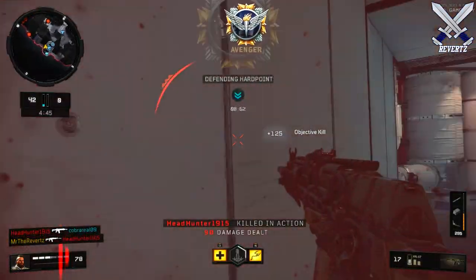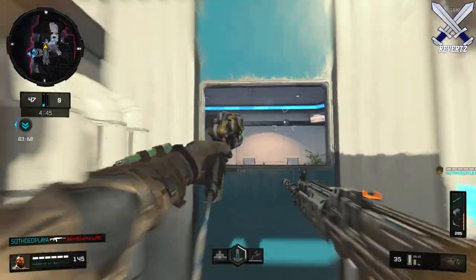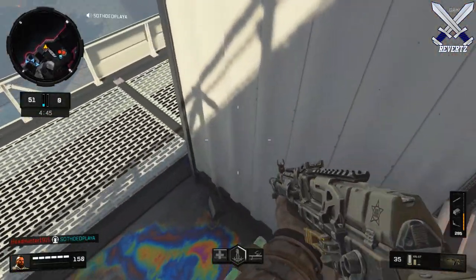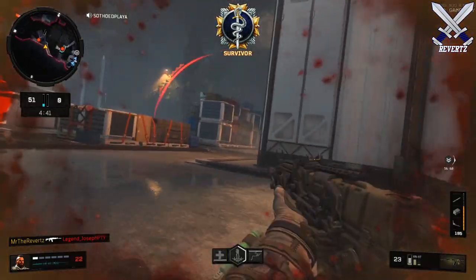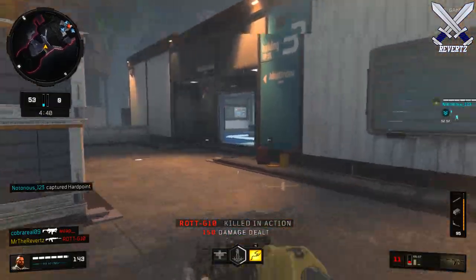Finally we have the maps that were playable in the Black Ops 4 beta, and we have a total of six of these. The first map is called Frequency, which is a covert listening station deep in the mountainous region of the Hunan province. This map was one of my favorites — it's basically a good three-lane map.